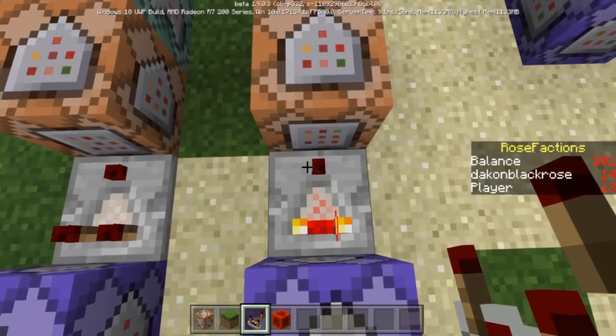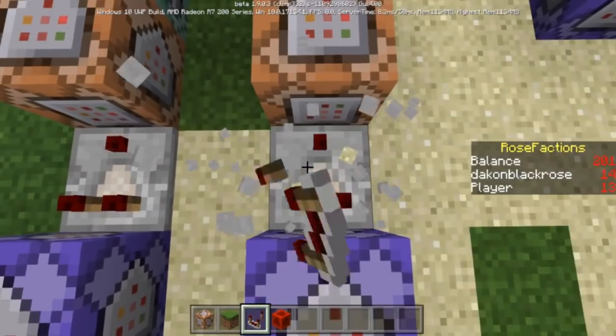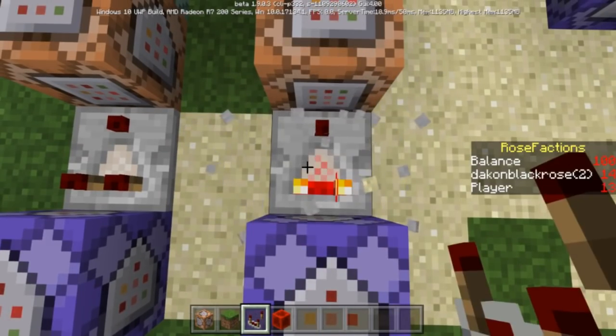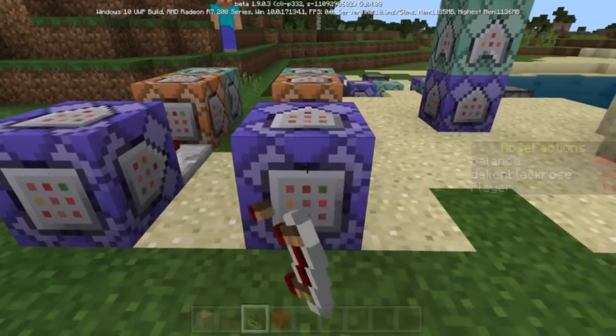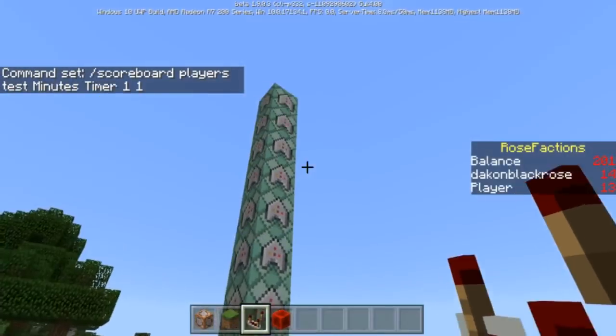There it goes. It goes to balance 201, shows Dacon Black Rose which is me, and then he's Dacon Black Rose 2. You can see he has a balance of 100 and Dacon Black Rose 2. It'll just be a little different each time because it's using the random ability here. So it's scoreboard players test for when it's one minute, and that's my timer there.